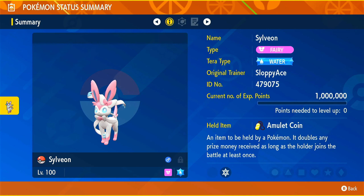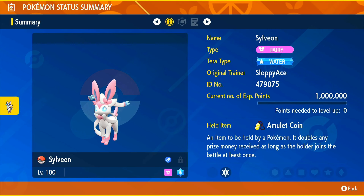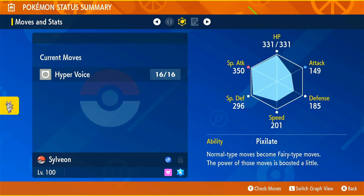The held item we're going to be using is Amulet Coin. As you guys know, Amulet Coin is going to double the earnings that you receive from any battle you do, so you'll be able to get double that money. The only attack you're going to need is Hyper Voice.